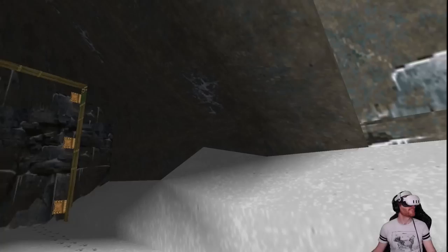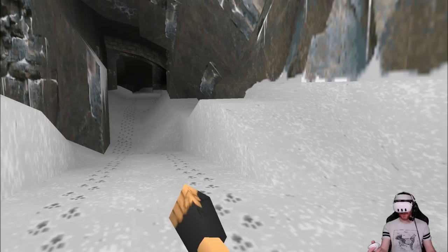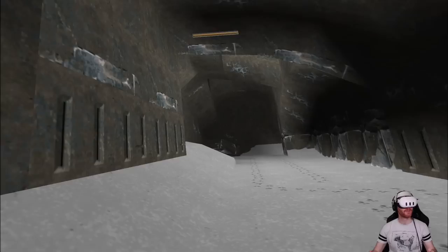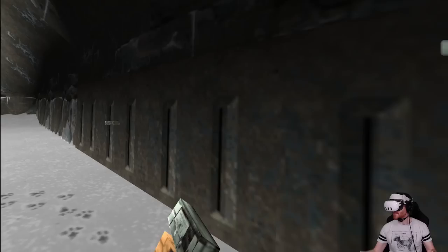I've skipped the FMV cutscene, and we are now inside the very first level of the original Tomb Raider. I've got some pistols - I can equip those into my slabs of beef. Look at these guns, they're incredible. And I can aim wherever I want, which is nice.